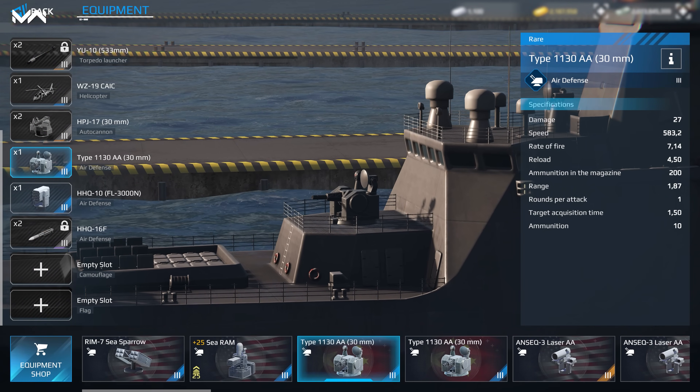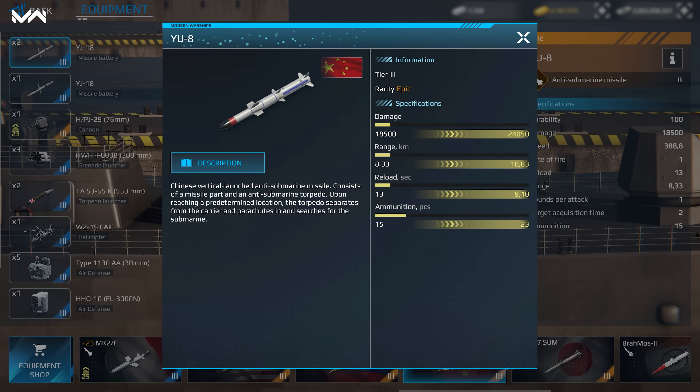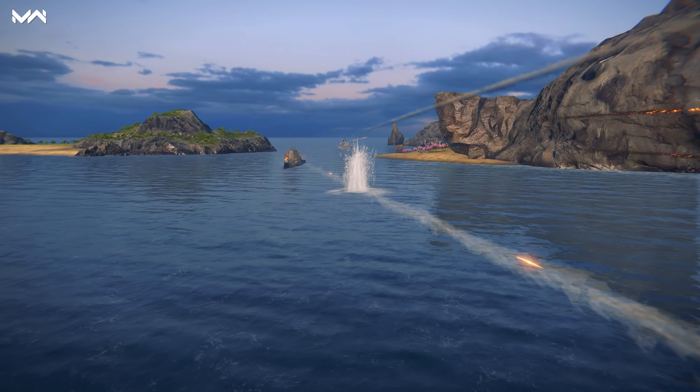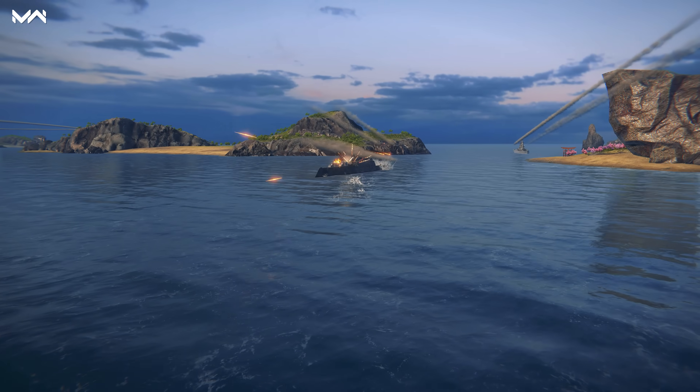There are also two free slots for AA turrets. Another free reward of the battle pass is the U-8, a Chinese silo-based anti-ship missile. It carries an anti-ship torpedo that separates at a certain point of its flight, shoots into the water, and finds its target autonomously.